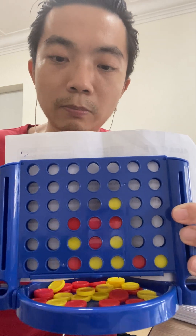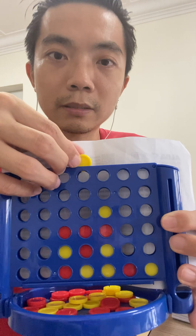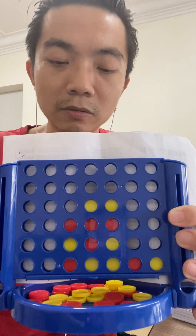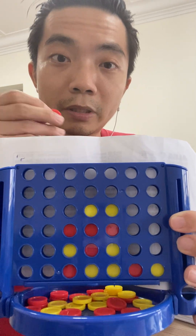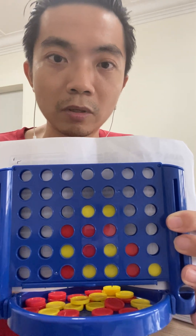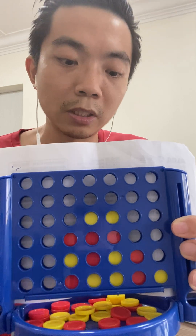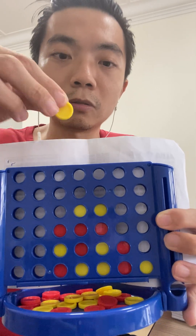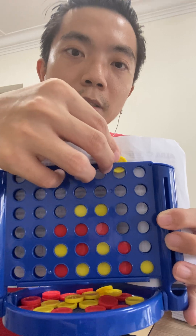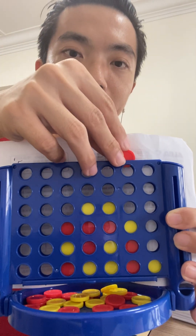The red player is bound to win, because whatever move the yellow player makes — for instance over here — all the red player needs to do is turn this major threat into a winning check. The yellow player is forced to block the winning check, and the red player wins.